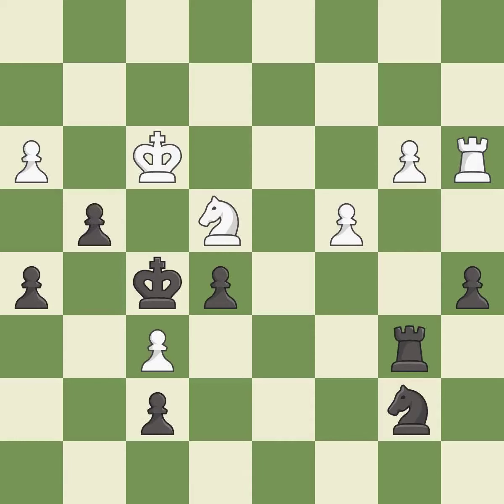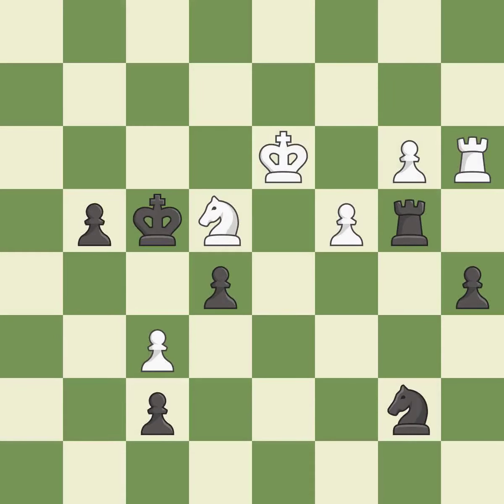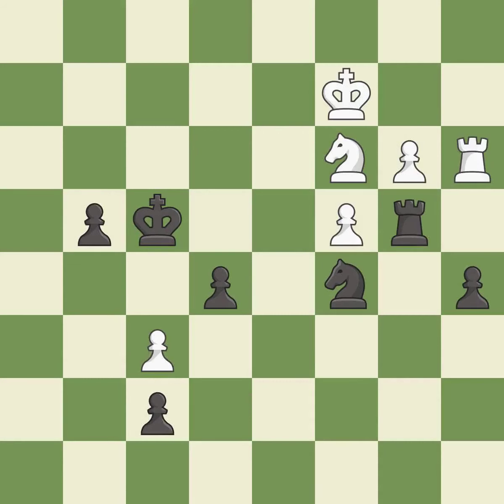This creates a threat to win a pawn — it is best. This maintains the balance in material with a good trade — it is best. Recaptures — it is best. This steps away from the checking pawn — it is best. This threatens to fork pieces — it is best. This threatens to win a pawn — it is best. This protects the attacked pawn — it is best.